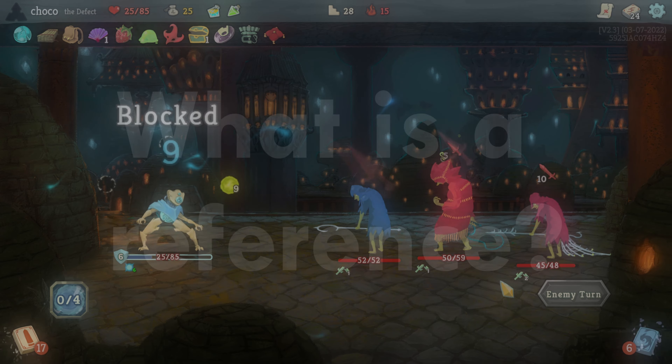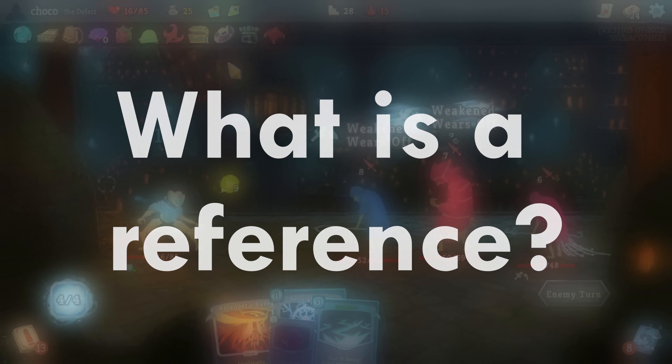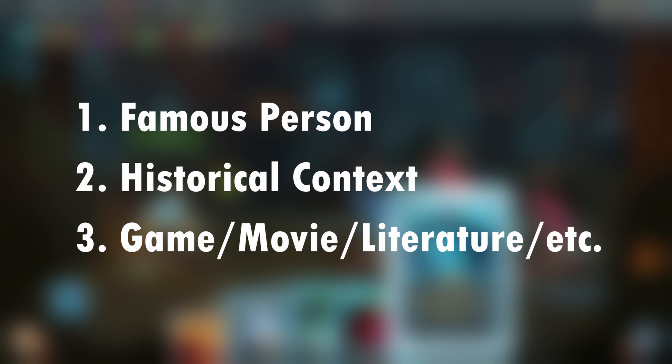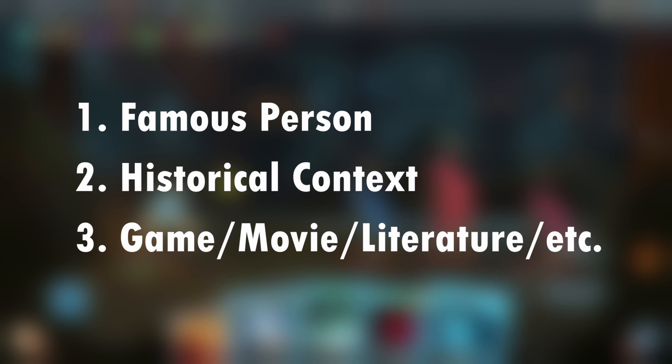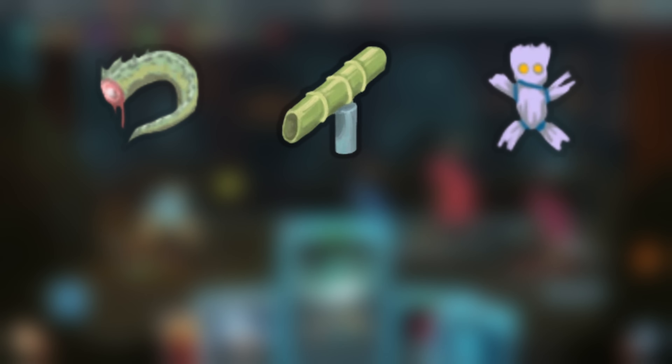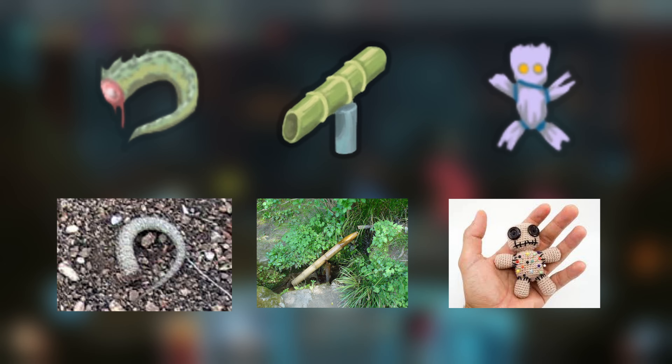Before we begin, I want to quickly define what a reference is in the context of this video. I'm considering something a reference if it references a famous person, historical context, or specific piece of media like a game, movie, or writing. So even though relics like Lizard Tail, Sozu, or Duvidal all reflect objects in real life, they won't be included.